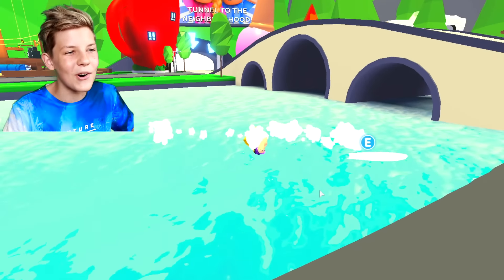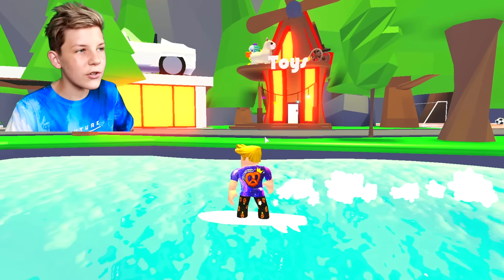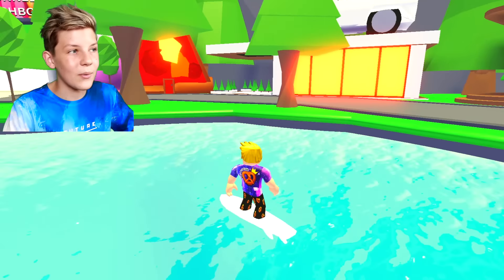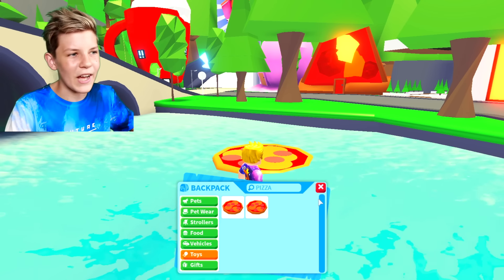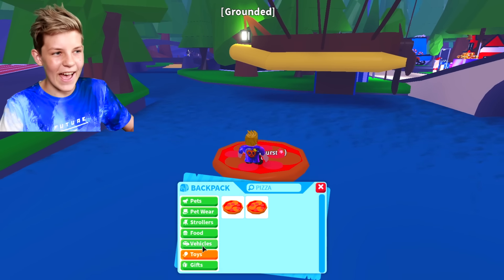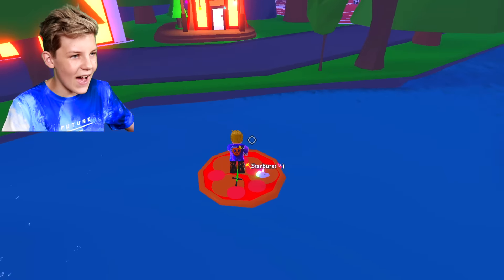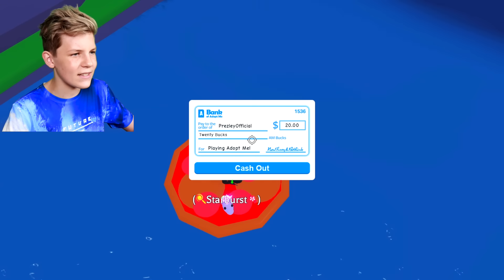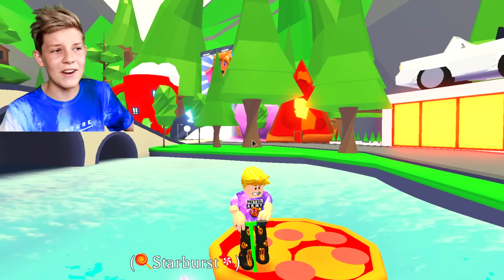For this next hack we need to be on the water, so let's jump on the surfboard. We need a pizza float and also a pogo stick — you get the pogo stick from the toy shop. Jump back on the water, pull out your pizza float, throw it onto the water, sit on it, then search for the pogo stick and pull out the green one. With shift lock, our character is meant to go crazy and the pizza is meant to go all around, but no — it doesn't work. On to the next one.